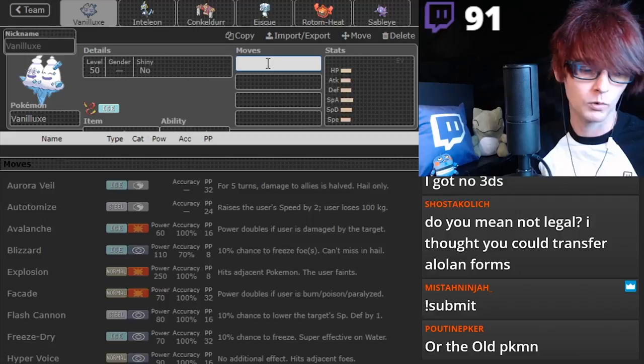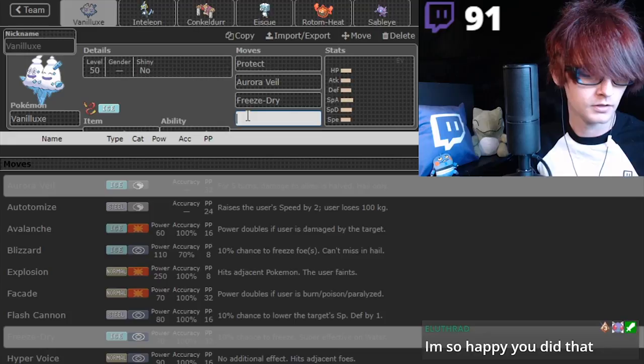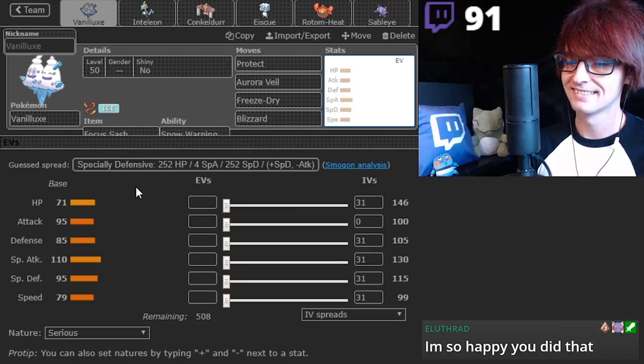This is what it was earlier - it was Sash with Protect or Aurora Veil. And then it had Blizzard or Freeze Dry. And then Blizzard. Alright, I'm so happy you did that. Yes! Alright, we'll mess with EVs when we get to it.